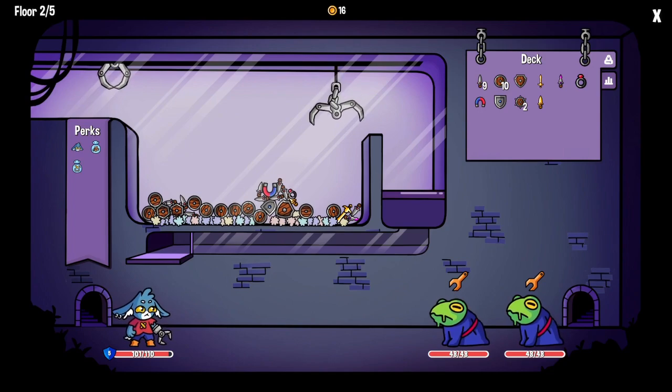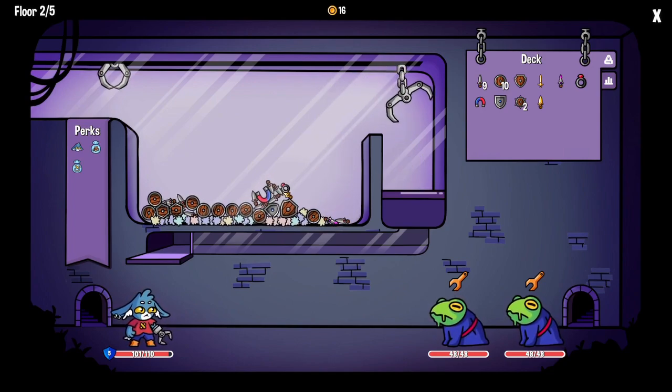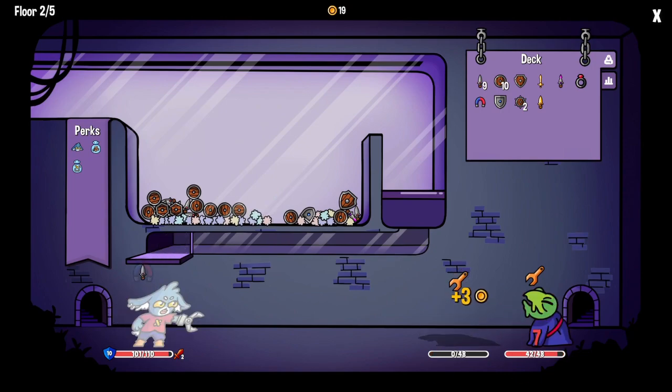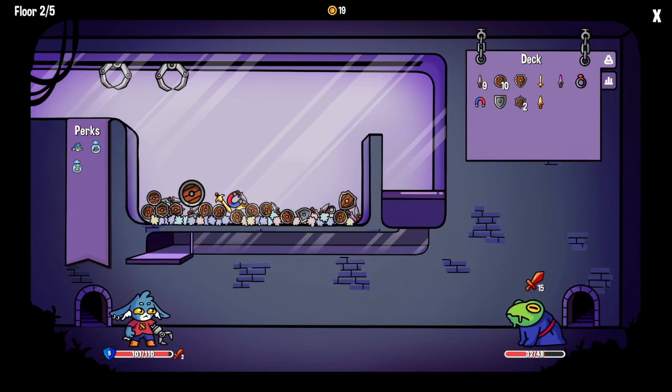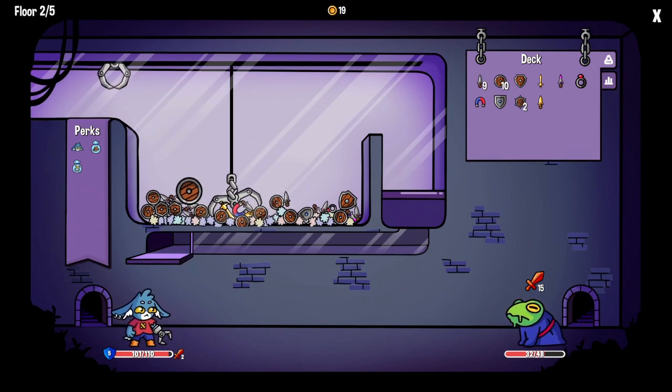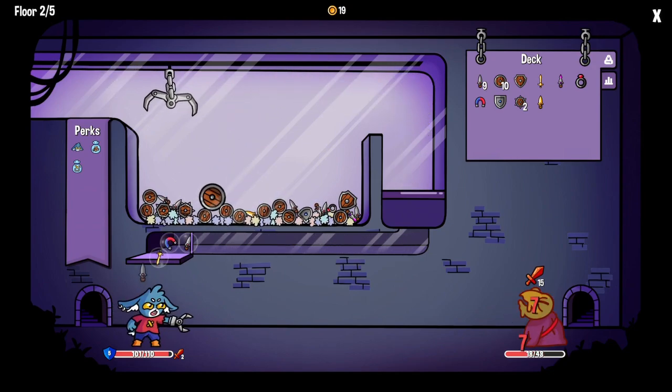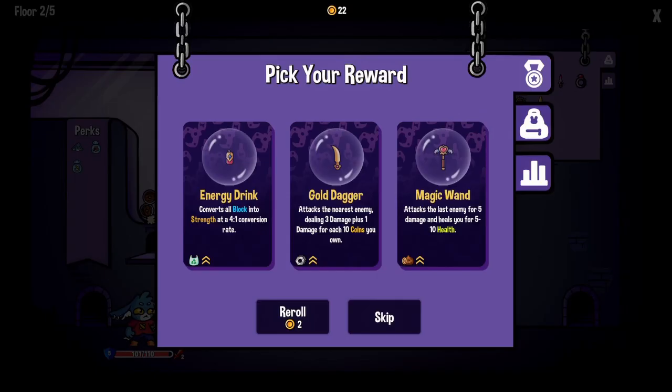Let's get this sword over here and then try to get this magnet. They're not attacking so I don't have to worry about defense. Got that guy out — it's going to do a lot of damage. Oh, you got him! The golden dagger. The magic wand sounds good too.